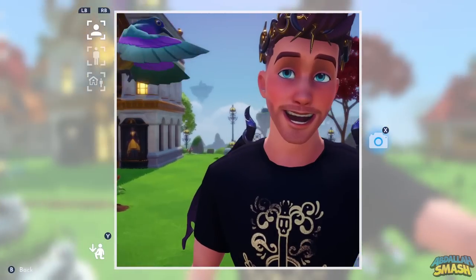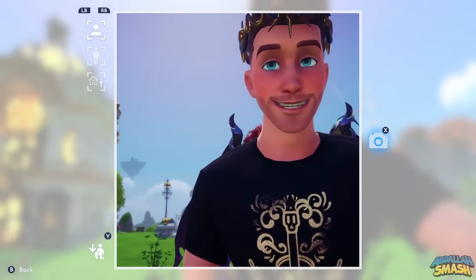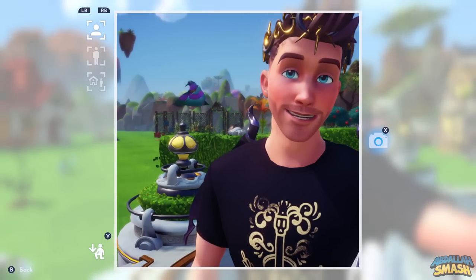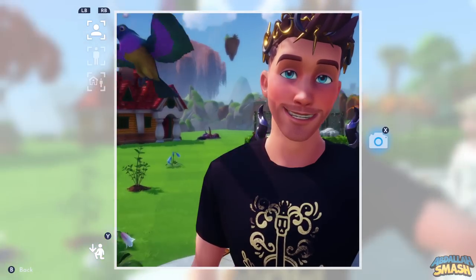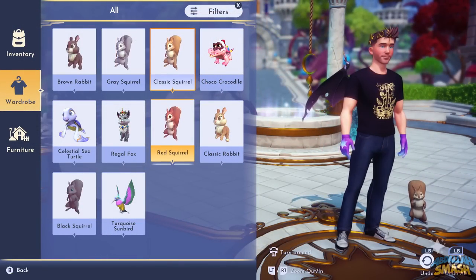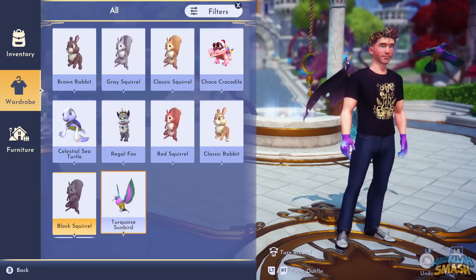Welcome back everyone, it's Abdali here with more Disney Dreamlight Valley tips and tricks tutorial videos. Today's video is all about critters. You see them roaming around, but what if I told you that you can befriend them over a span of a few days and they can be selected from your menu to be a companion that follows you around? I'll detail the easiest ways of obtaining all of them.